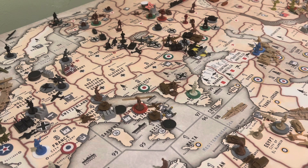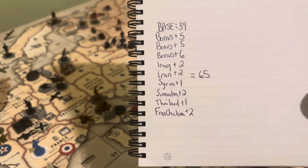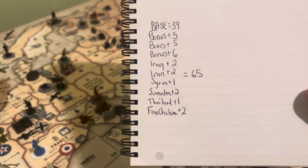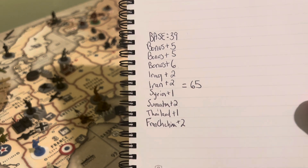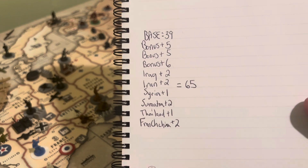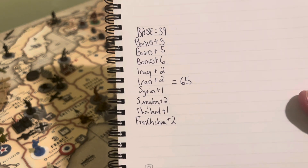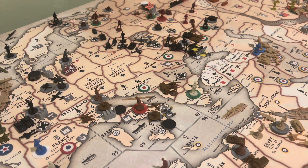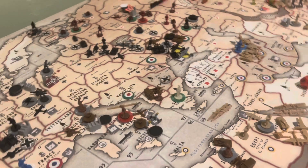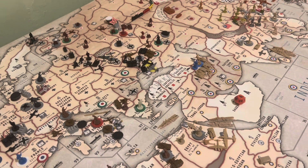Alright, so my points — doing pretty good. Our base is 39, our bonus plus 5 in Europe and then our bonus plus 5 in Japan — we got those two bonuses that's plus 10 — and then our plus 6 Middle East bonus. Iraq, Iran, Syria, Sumatra, Thailand and French Indochina gives me a total of 65 IPCs for our next turn.